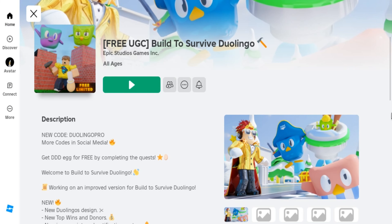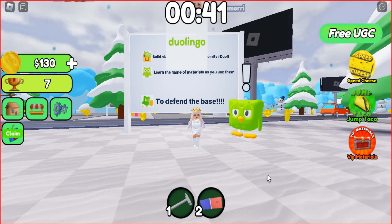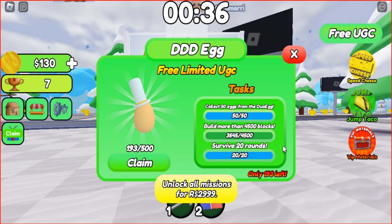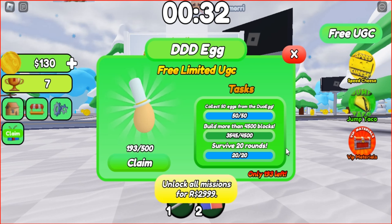Join this game called Build to Survive Duolingo. I'll leave the link below in the description if you're interested. If you want to get a DDDA, you need to complete three tasks. Let's start by understanding how this game works.